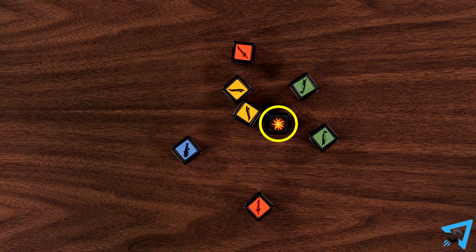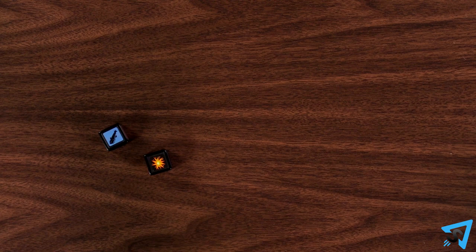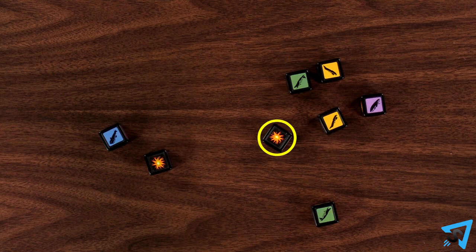All other dice symbols count as misses. Set all the hits aside, and if you don't have enough to sink the targeted ship, then re-roll the remaining dice one time and add any new hits to your total.